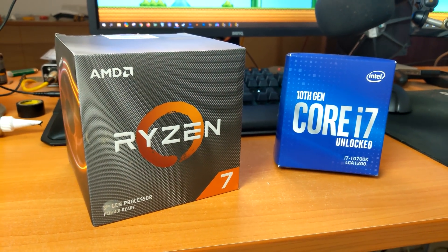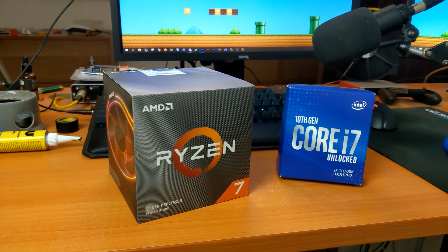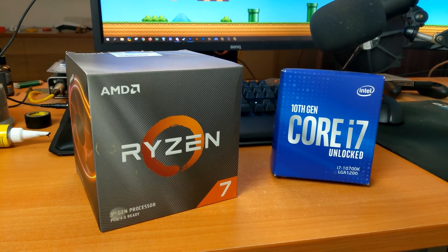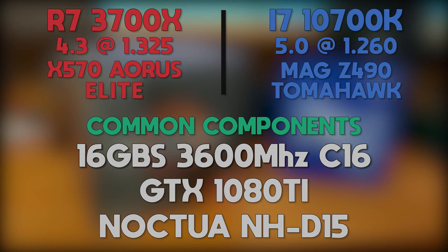Both CPUs sport 8 cores and 16 threads, with my 3700X sitting at an all-core clock speed of 4.3GHz at 1.325V, while the 10700K sits at 5GHz on all cores at a core voltage of 1.260. All the other components used for testing are shown on screen right now. Let's jump straight into it and take a look at some of the most popularly emulated PlayStation 3 games running using both of these CPUs in RPCS3.